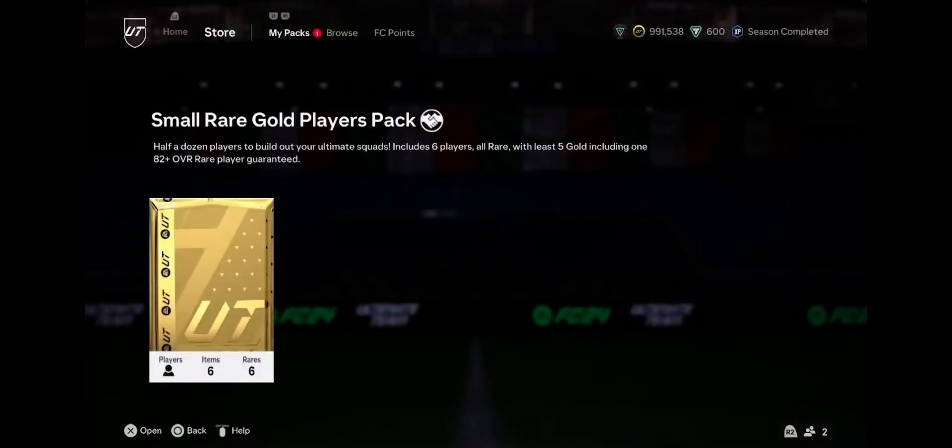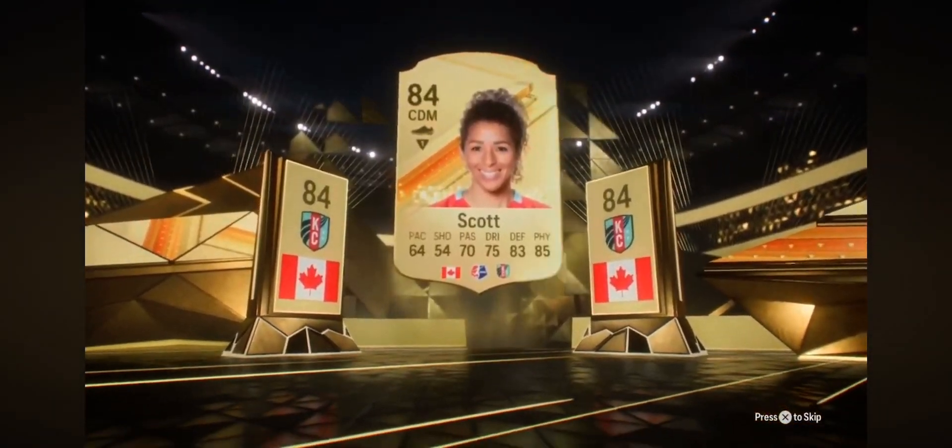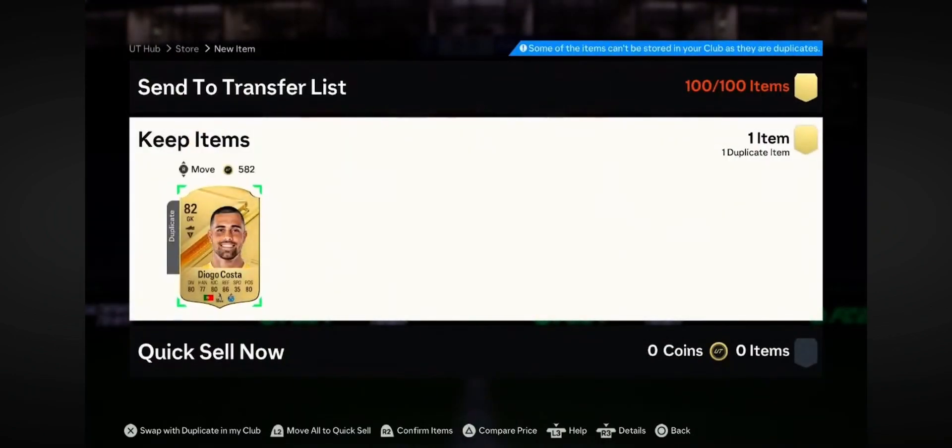We've got the small rare gold players pack - half a dozen players, all rare, with at least five gold including one 82+ overall rare player guaranteed. No promo. Canada again, CDM. 84-rated. We take 84s - even 84s are a bit above right now at 2.2, 2.3. That's real decent, we take it. We've made some decent coins from marquee matchups for sure, and we're filling out the club a little bit. If that was just left back though - we're going to list it for 2.2. The coins are coming in.